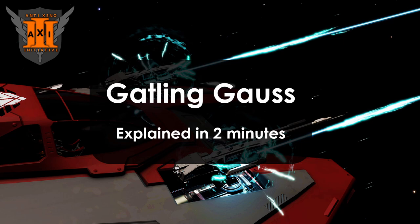If you've spent some time in the anti-Xeno community, you may have heard of something called Godling Goss, or Goss Minigun, or something of the sort. So what is it? How does it work? And why would you use it?